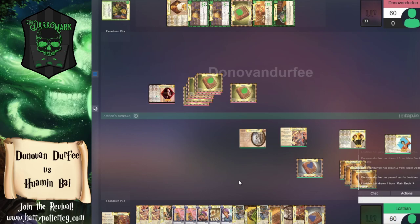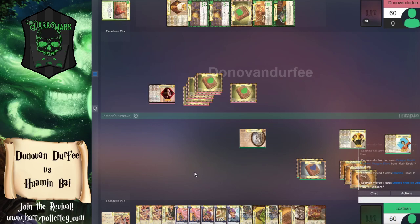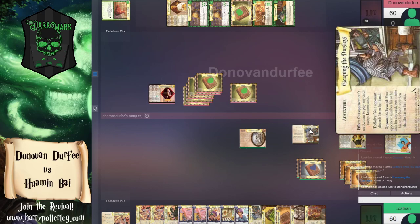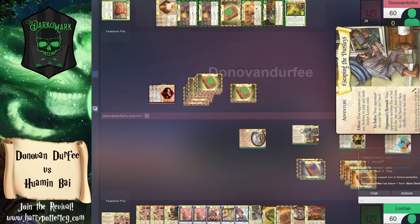The idea is you've been controlling their hand size so their entire turn is using actions to draw cards and then trying to solve Letters from No One. Solving these adventures immediately is pretty important. We used the turn making him discard all those cards, and now we're going to play Escaping the Dursleys — which says they can't play any cards except lessons, and the solve is they discard their hand.